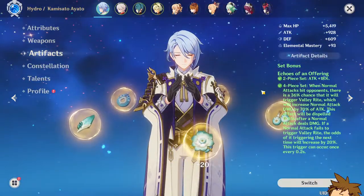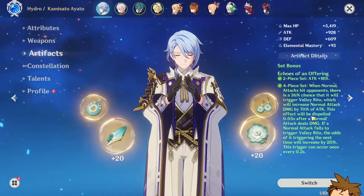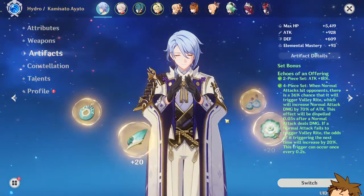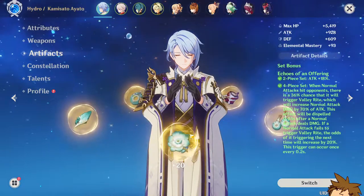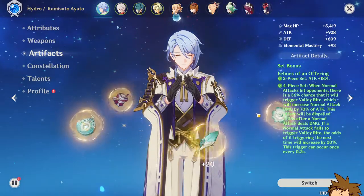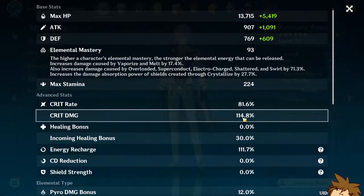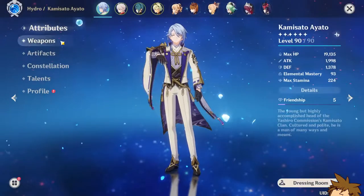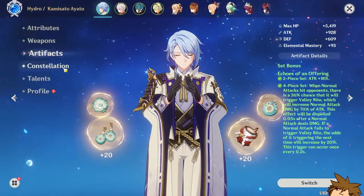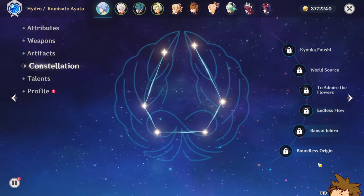His artifact set is the four-piece Echoes of an Offering set - this is a really good set for him and I highly suggest you guys do actually get this. There is some controversy around it, but for now it works. I used to have a two-piece of this set plus a two-piece of my hydro set, which had 61% crit rate and 156% crit damage, but this four-piece still outperforms it because of its passive.